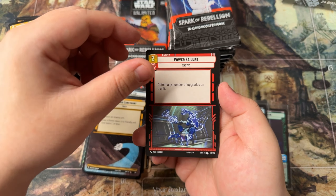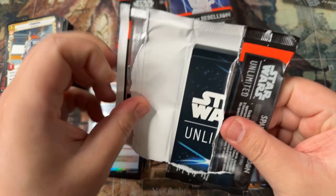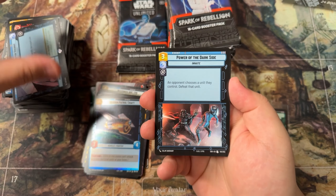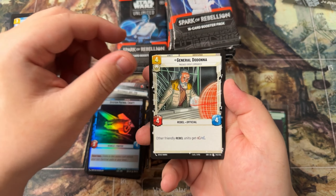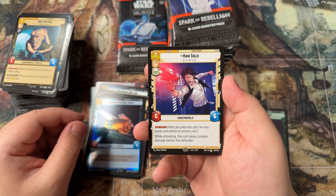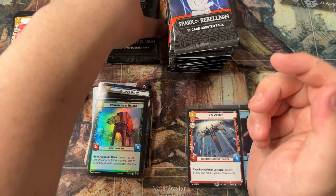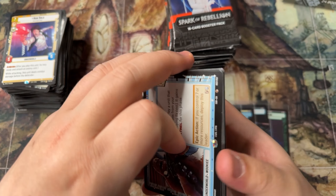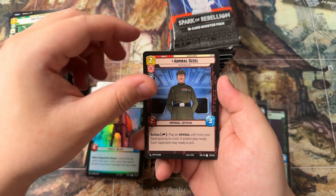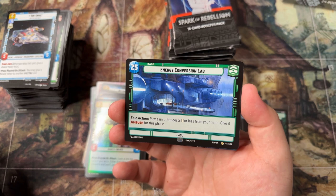Chewbacca, Prepare for Takeoff, Power Failure, and a Choppa into a System Patrol Craft. We have the Power of the Dark Side, yes — General D, Bib Fortuna or whatever, and Han Solo. The only decent Han Solo art and it's still a little not my flavor. But you know what is my flavor? Vader. Give me that Vader. We got Mon Mothma, Admiral, the Ghost.